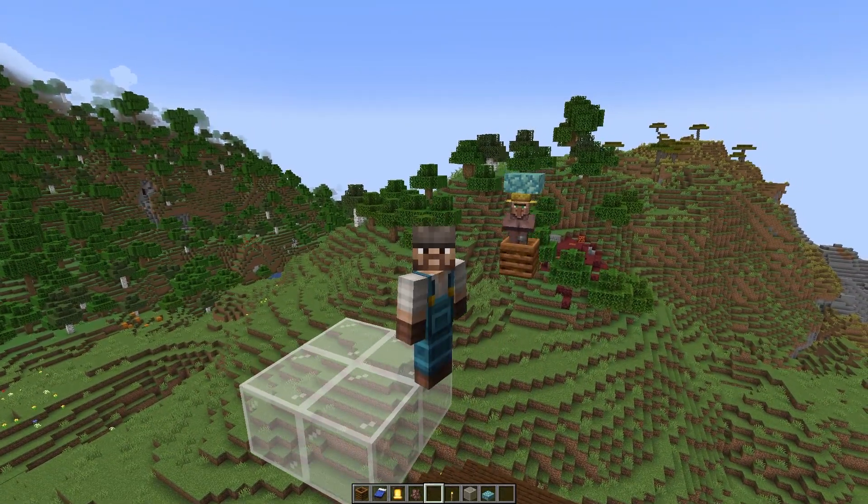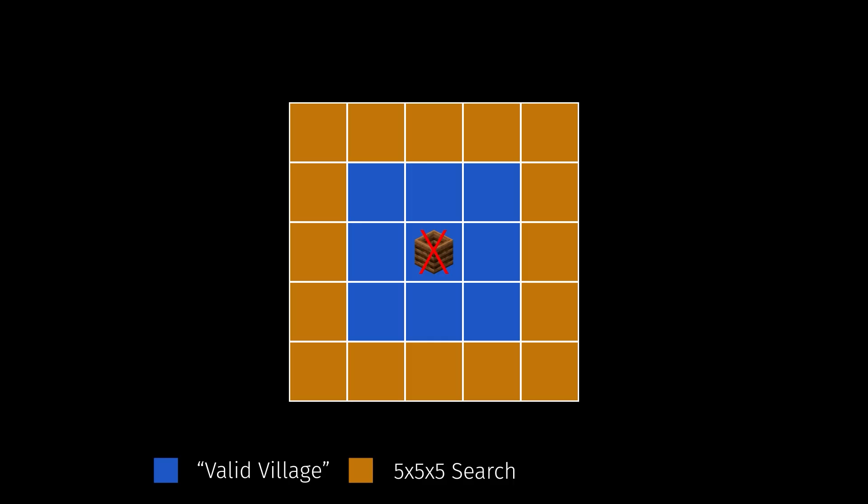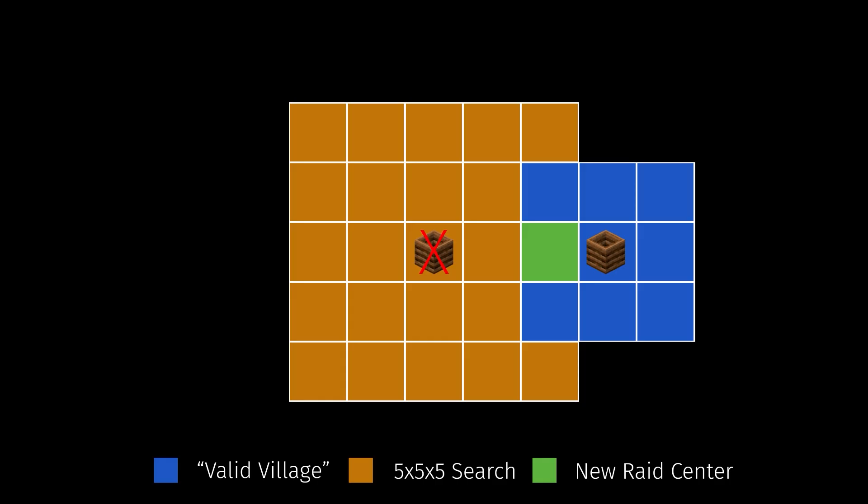We can manipulate the raid center in two main ways. The first is to move it. We accomplish this by removing the claimed point of interest. This makes the game search for a new valid raid center within the surrounding 5 by 5 by 5 subchunk region, and moves the raid center to the center of that subchunk if a valid point of interest is found within a 3 by 3 by 3 subchunk area of that newly selected subchunk. This works exactly like stacking raid farms and can give us maximum flexibility. The downside is that it requires some redstone and timing, and it can get a little bit complex.